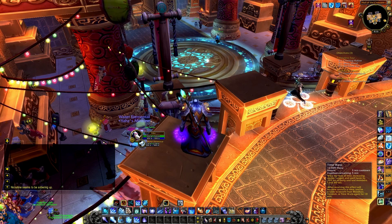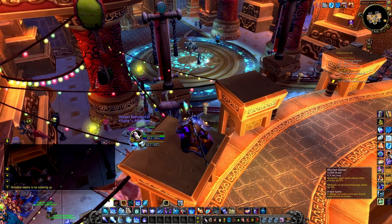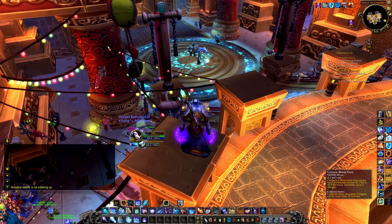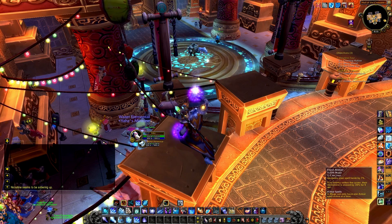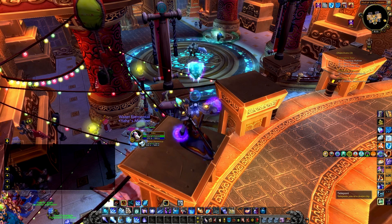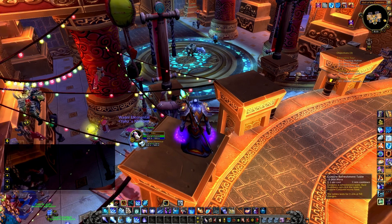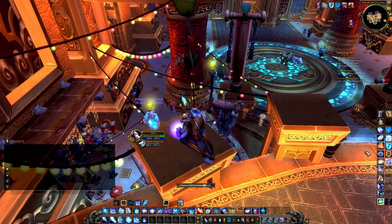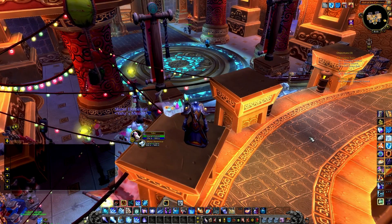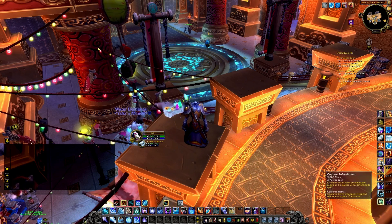So those are the keybinds I have for the mage. As you can see, there are multiple spells that I do not have bound — my Professions, my Mass Resurrection spells, my Mana Gem, my buffs such as my Armours and Arcane Brilliance, my Hearthstone, my Portal spells, my Teleport spells, my Conjure Food, and my Refreshment Table. These can all happily be clicked, since you use them all outside of combat. Clicking on a spell is just fine outside of combat, and if anyone ever tells you otherwise, I'm afraid they're just wrong.